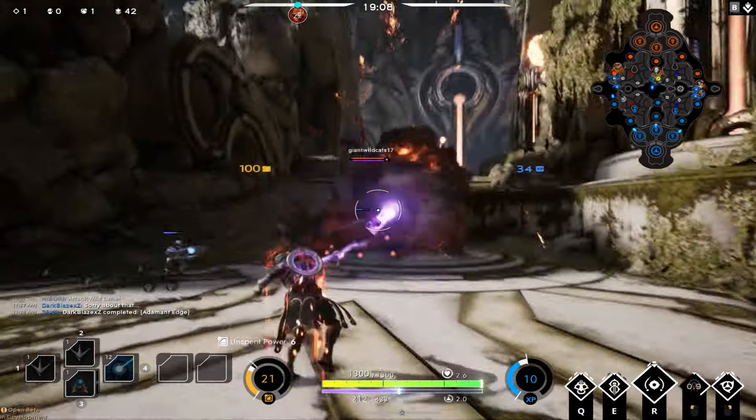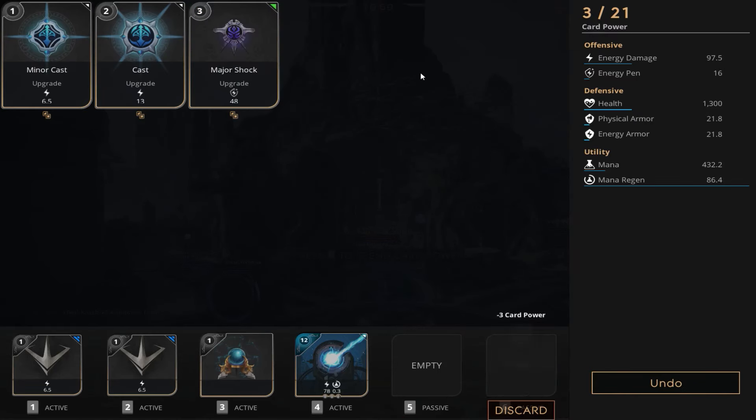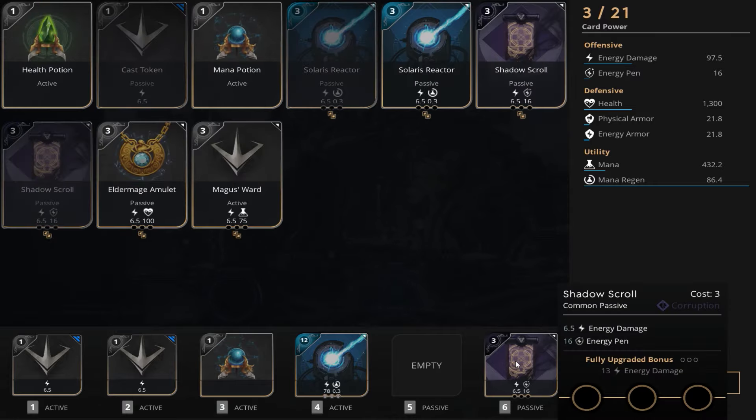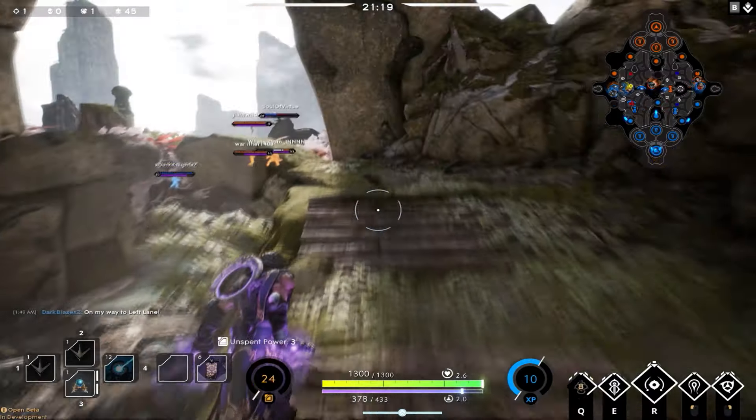Shortly after we took down mid tower, let's go right back to base and get our next upgrade. Our next card is going to be Shadow Scroll — this will get us 6.5 energy damage and 16 energy penetration. Since we have three points to spend, we're going to get a cast and a minor cast, leaving us with 117 energy damage.